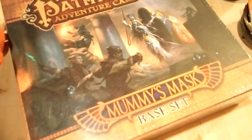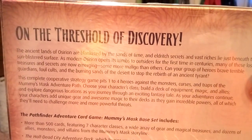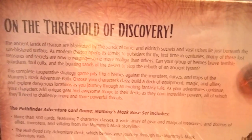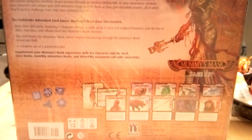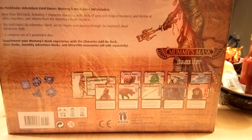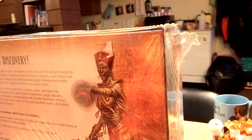This is Mummy's Mask, base set. It's actually my birthday gift that was given to me. As we move out here, you can see — it shows some of what's in here, but let's actually open it and see what's in here, alright?